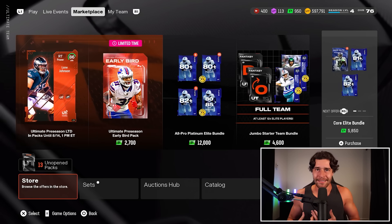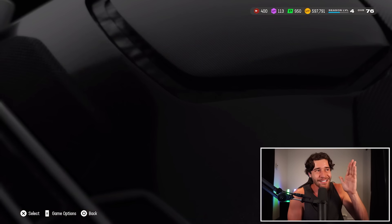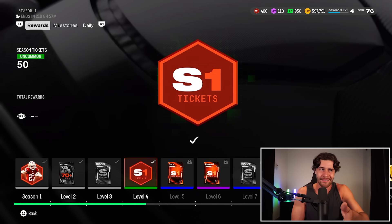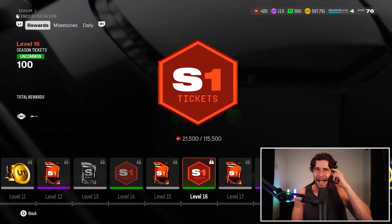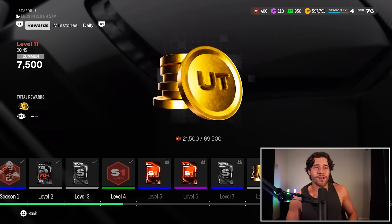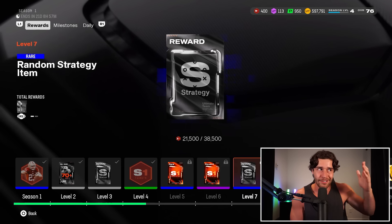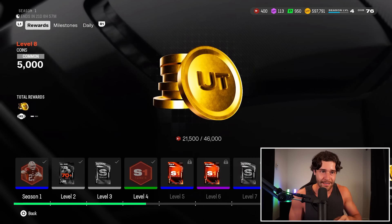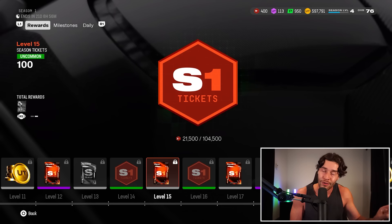How do we get these 1,950 season tickets? One of the main ways you're going to get tickets is by leveling up in the field pass. I was confused at first — I only saw a season ticket at level 4 and another at level 16. But as you can see, when you're on a level, if you flick the right stick, for example at level 7, it also gives us 75 tickets alongside the other reward. If we scroll to level 15, that gives a rare option plaque but also 100 tickets.